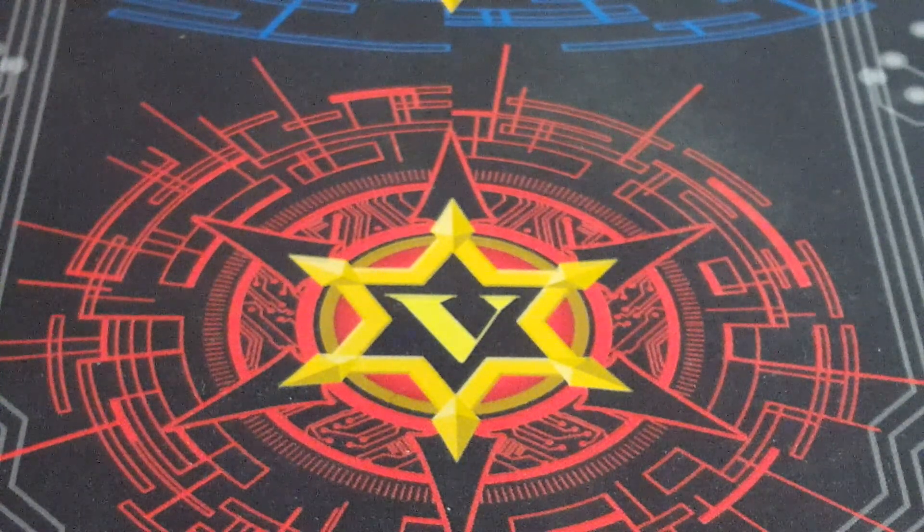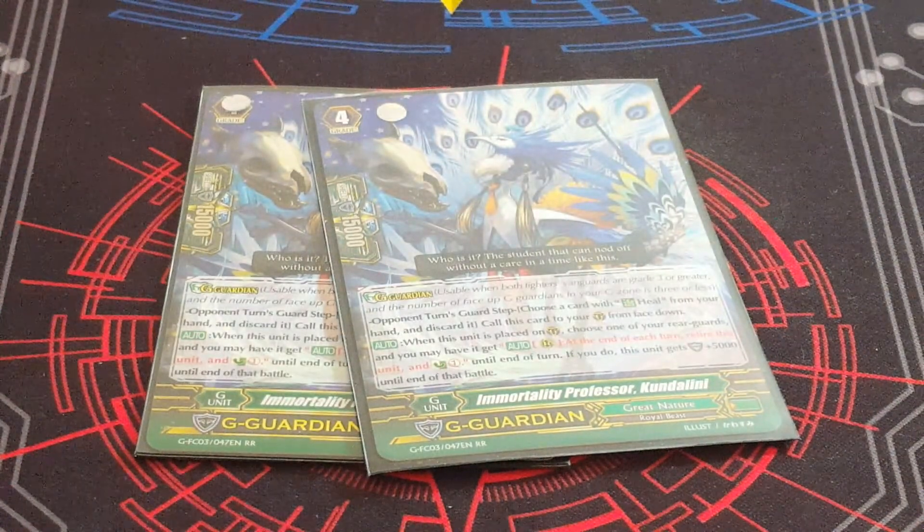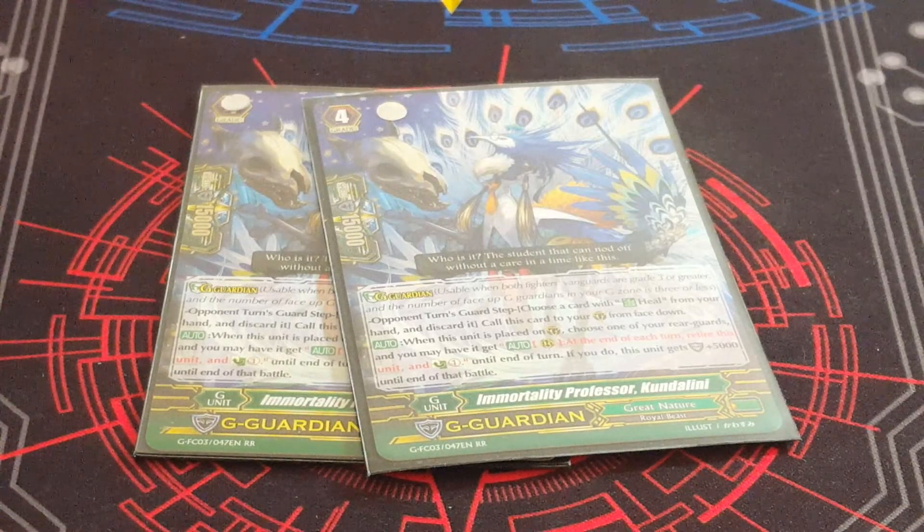I'll start with the G-Guardians. First we have 2 of the Great Nature G-Guard. I didn't like this card too much in theory but in practice I actually like him a lot — he's pretty cool. There are some cool tricks you can do with him. For instance, I've had to drop 2 of him in the same turn and chose the same card twice, so that card would get 2 in flips. I've also been able to use him, choose something and then intercept with that card since it was going to die anyway.